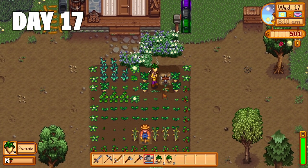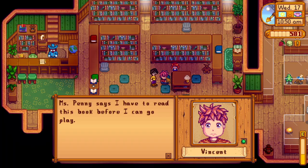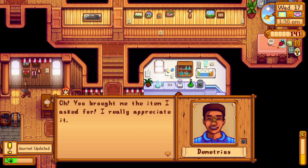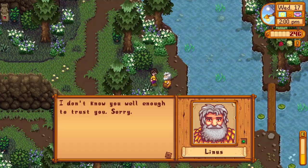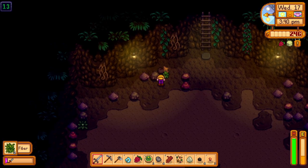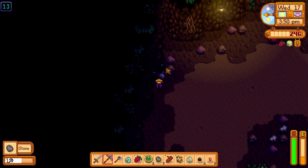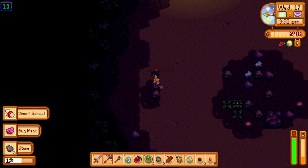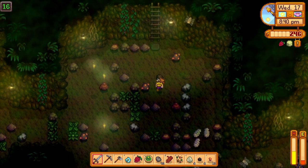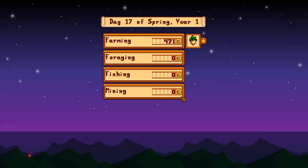Day 17 — time to harvest the parsnips, hopefully getting some quality ones for the quality bundle. On the way to deliver the rusty spur to Gunther, I do some socializing, then head to the saloon to buy some salads before going to deliver Demetrius his parsnips and socialize with his family. Then it's off to the mines for some progress. Did anyone else not realize you can click on the minecarts to grab coal? I found out by complete accident — let me know in the comments if that happened to you. Today I went back to the old rusty sword and did much better, reaching floor 16 and finding lots of goodies. Day 17 done — level 2 mining and 471 gold.